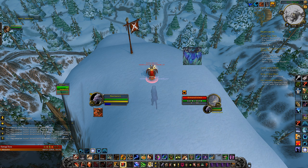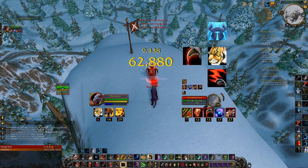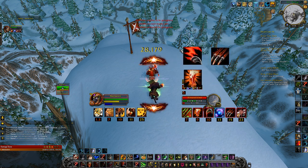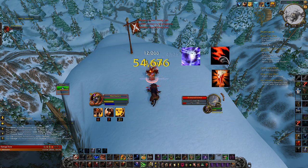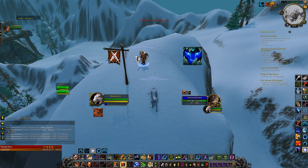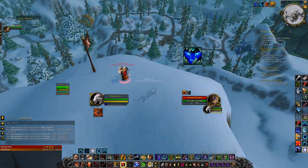This is what your rotation should look like with major cooldowns: Prowl to Pounce, Savage Roar, Faerie Fire, Rake, Tiger's Fury macro, free Ravage, Berserk, Ravage to 5 combo points if you have Incarnation, Rip, heal to get your Dream of Cenarius proc, keep Ravaging or Shredding, and decide what to do next based on the situation.